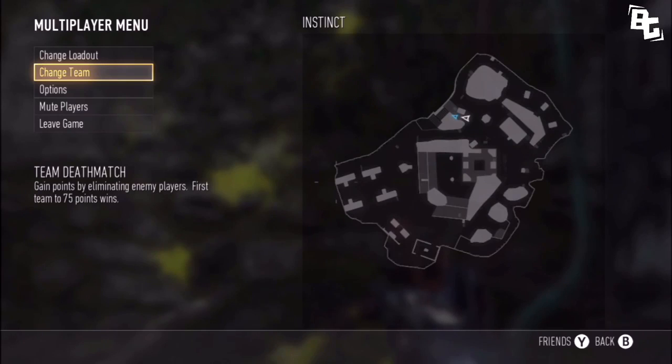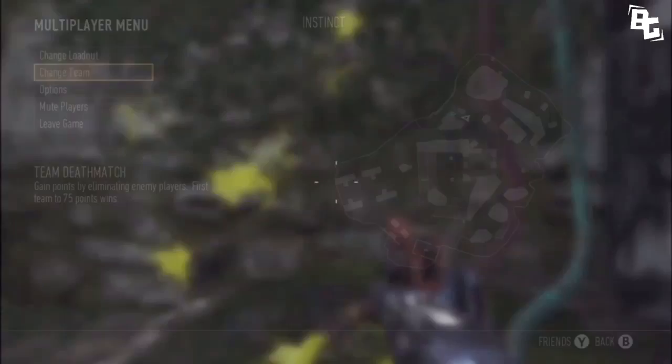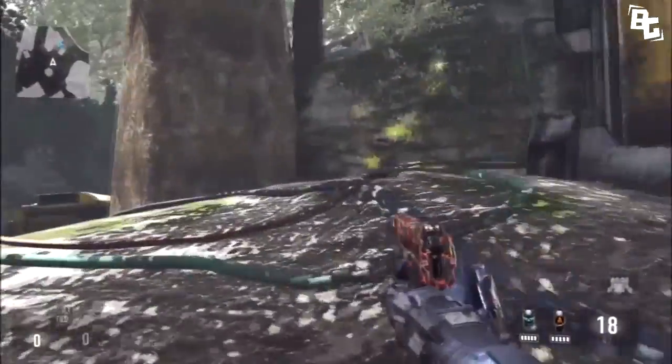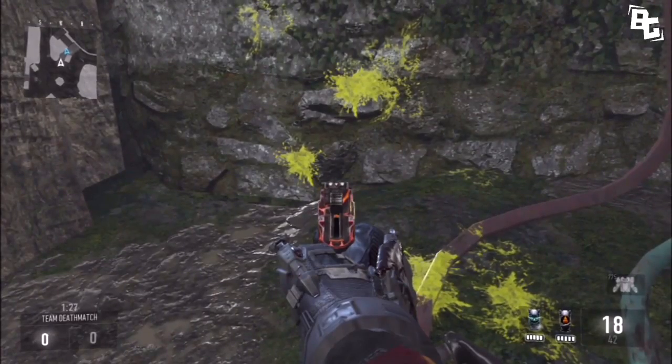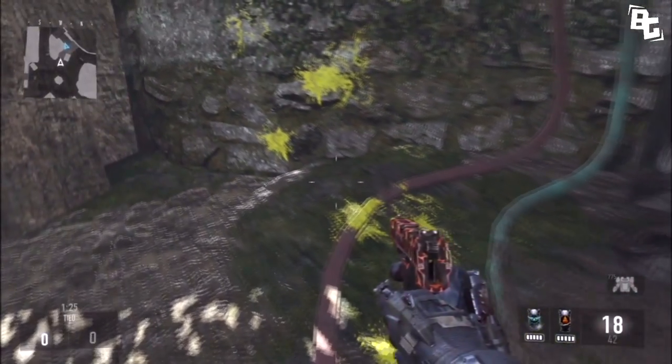First off, you guys want to come to this location on the map here as shown on the screen. From there, you just want to kind of line yourself up with this wall — there's a really messy, darker rock than the other ones, and you want to line up with that one.